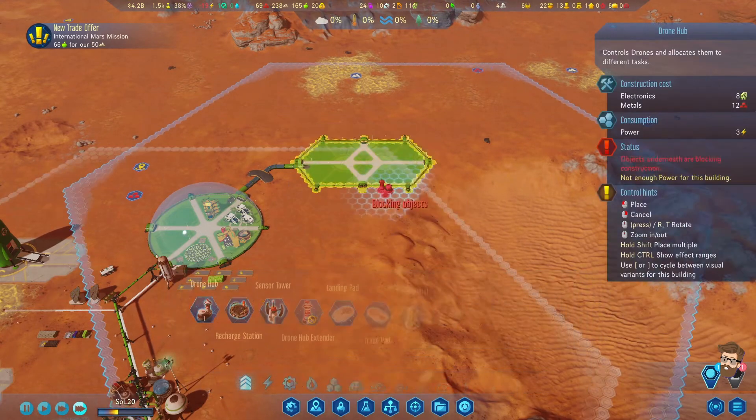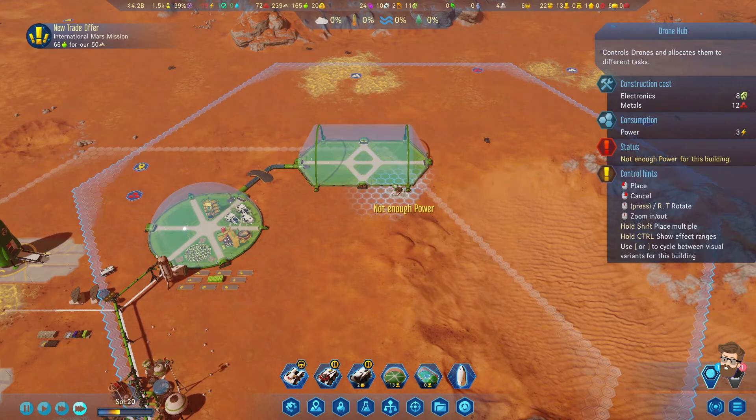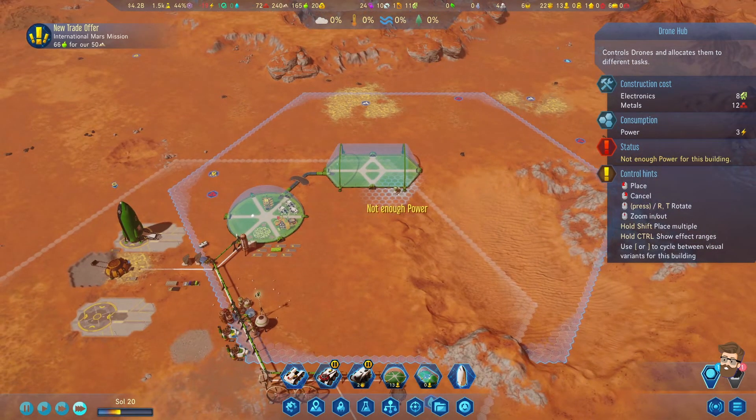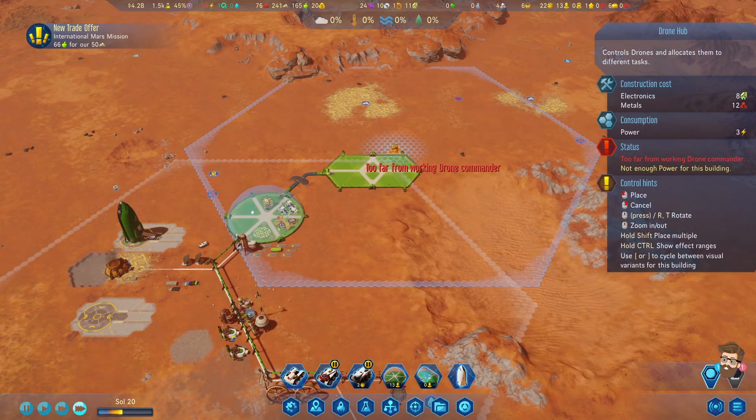Can I have a drone hub? I can't put it right there - not enough power, unfortunately. It would be able to work a couple of those things. If I build on the other side, it would absolutely be able to work those things.